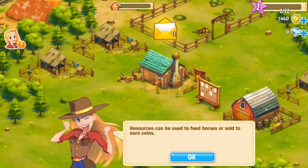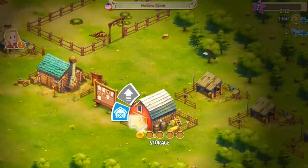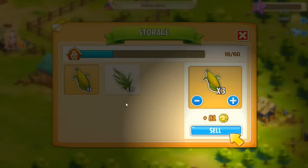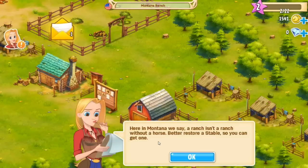Oh so that's feed for horses — it looks like there are two types so far. Resources can be used to feed horses or sold to earn coins. Alright, let's go in here — storage. We've got some corn, but she's making me sell my corn. What if I want to feed that to something?